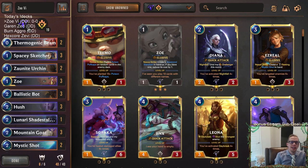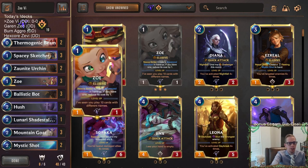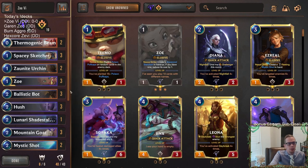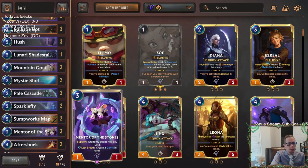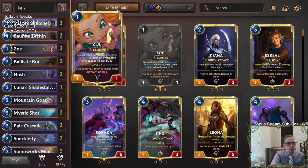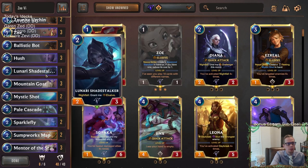Welcome everybody on Twitch chat and YouTube for some Zoe Vi. This is a Targon/PnZ deck that focuses on Elusives, with the most important being champion Zoe. You've probably been playing against a lot of Zoe decks recently — she's a great card with the Nexus Strike creating Star Charts, allowing you to get different Celestial cards through invoking. We're combining that with gems in this version, using Mountain Goat and Mentor of the Stones to create gems, and Mentor of the Stones' support buffing up Elusives. For Elusives we have Zoe, a couple Sparkle Fly, and a Lunari Shadestalker.